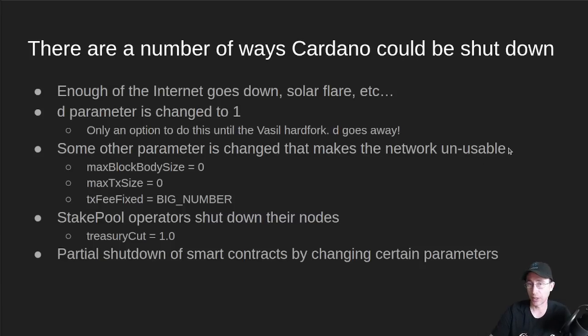There is the ability for bad actors inside IOG to change some other parameter that makes the network unusable. For example, they could change the max block body size to 0 — it's currently 90 kilobytes — making it impossible to produce a block. Max transaction size works the same way. They could also attack the network by making fees super high, so that all blocks would be empty because nobody can afford to transact.